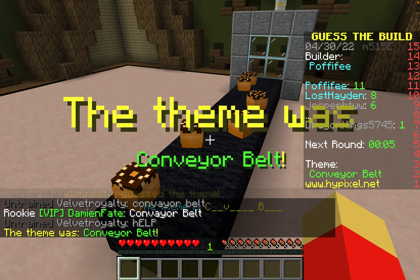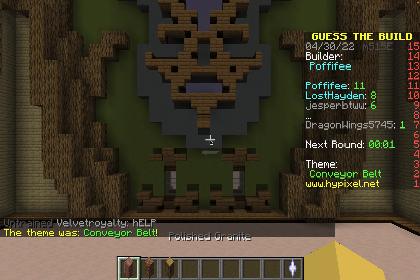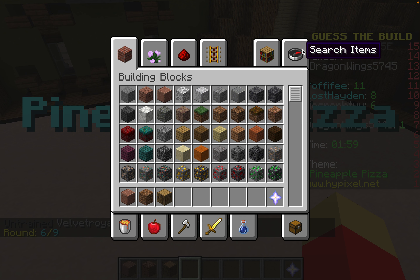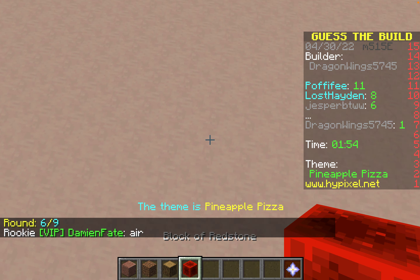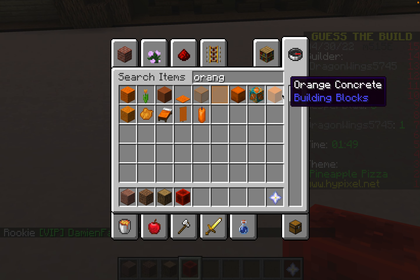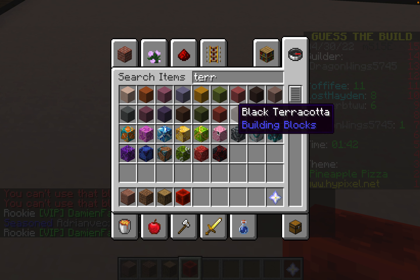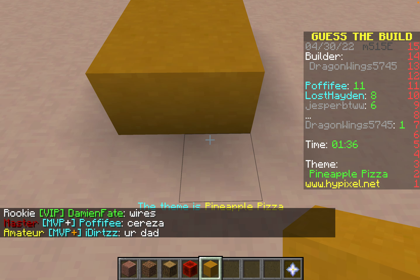It's my turn! I'm going to build a pineapple pizza — why not? Pizza's my favorite food. I'll use a block of redstone and orange concrete. Actually I can't use concrete, so I'll use orange terracotta — or just yellow. Okay, I am not the best at building a pizza.